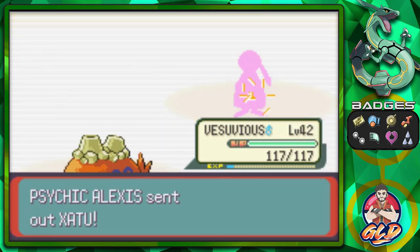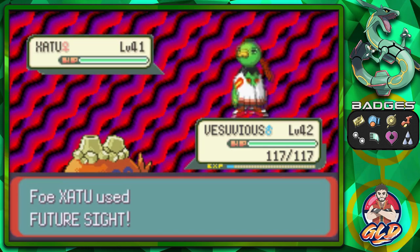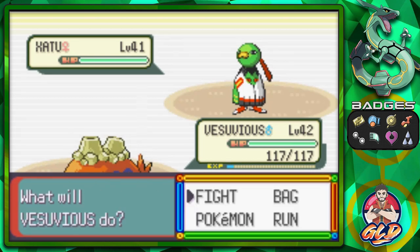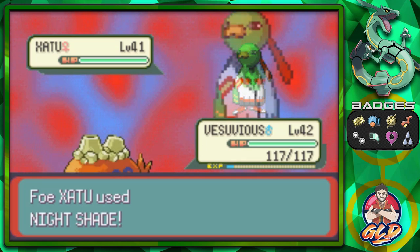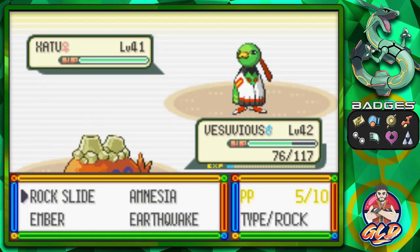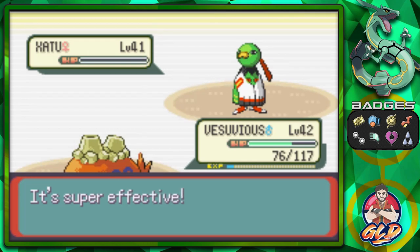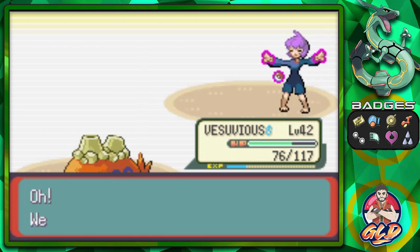She's going to be coming out with a Xatu right here, so we're going to continue with Vesuvius. We're going to be going with Rock Slide - actually Rock Slide doesn't even affect Xatu, so that's my bad. Let's go Rock Slide for the win anyway. Here comes a Night Shade attack which hits us pretty hard. Rock Slide for the win and Xatu has been defeated.